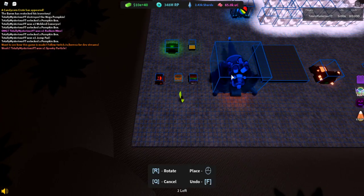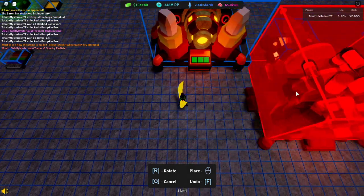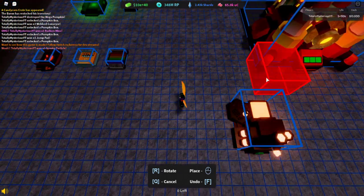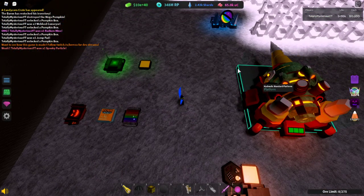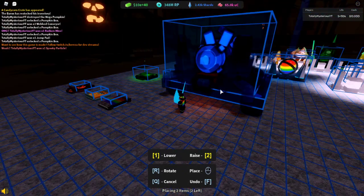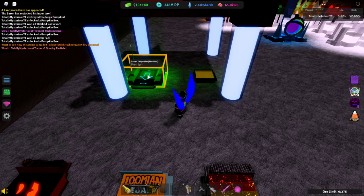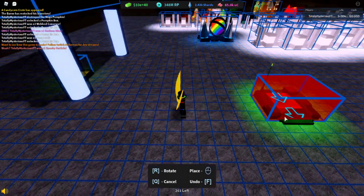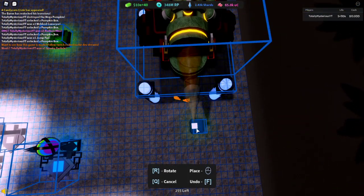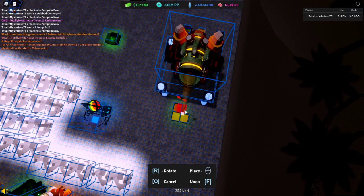Alright, so let's start building the foundation. You want to simply put your pumpkinite mine on top of the platform right there. Then we can put this over here. Now we're going to take this platform and raise it up six times — one, two, three, four, five, six. You can move this, then you want to place it underneath the mine. Place a few if you want.